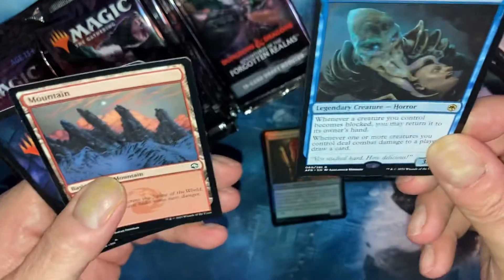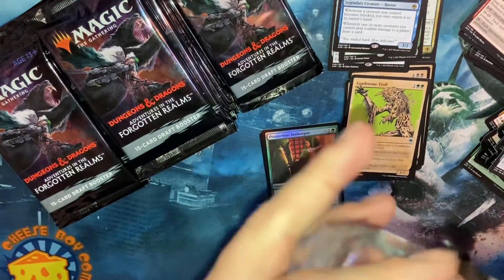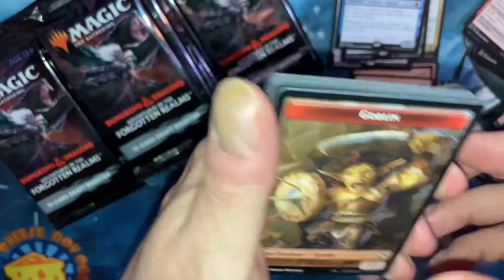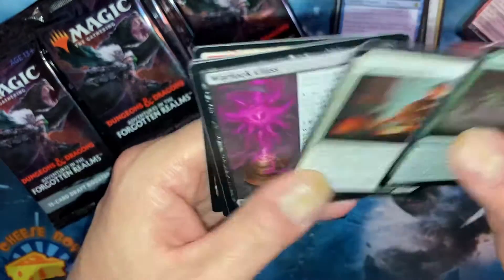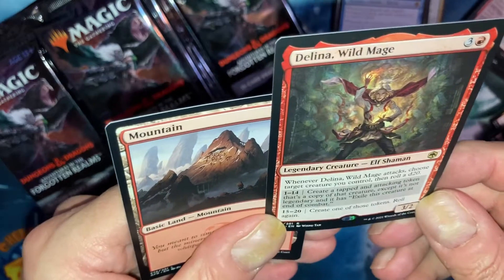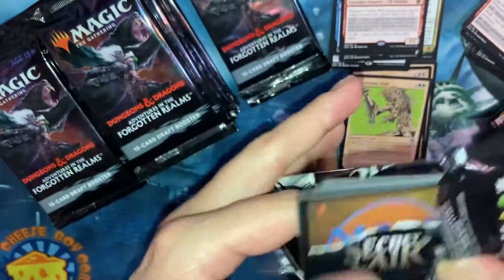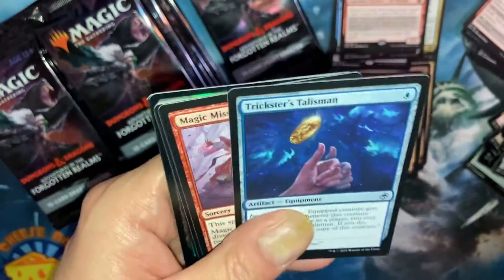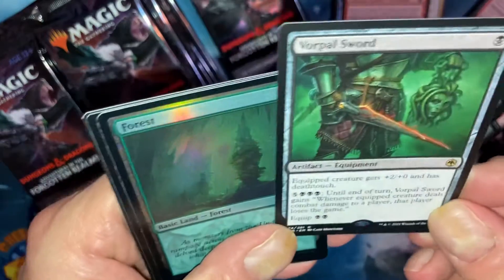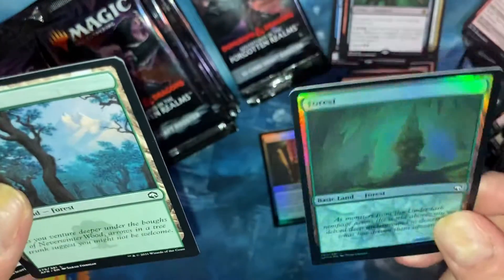Patrol, Grizzle Axe. Goblins — that one's a cool one too. You know I'm a goblin fan, gotta show off the goblins. Delina the Wild Mage. Just chucking through this here as quick as I can for you guys — don't want to hold you up too much. Vorpal Sword! I remember playing DnD and the Vorpal Sword was what you wanted. Super cool full art Forest too.